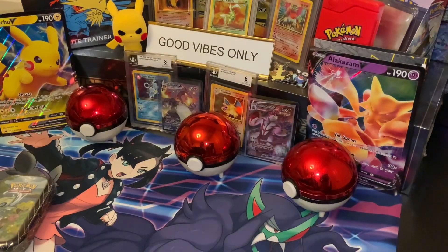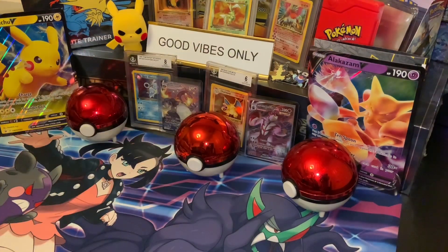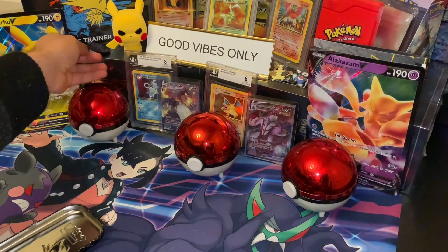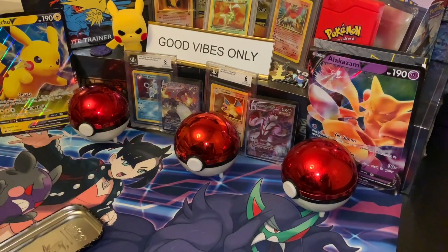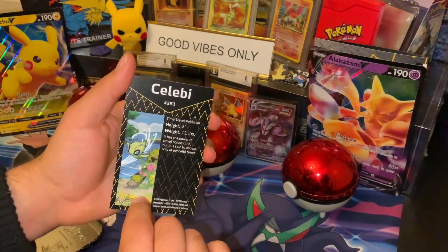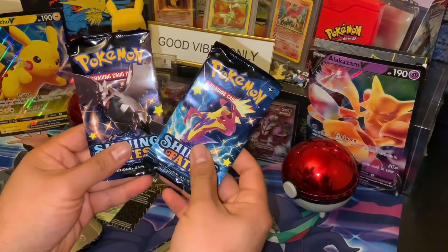Alright, let's get started with the 10. It comes with the Mewtwo coin, with a cool little description of Celebi, and two Shining Fates packs.